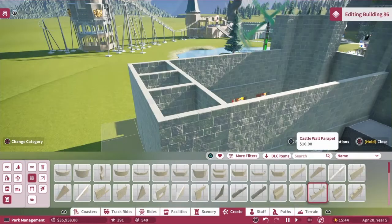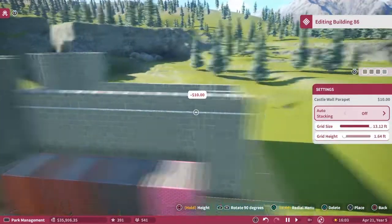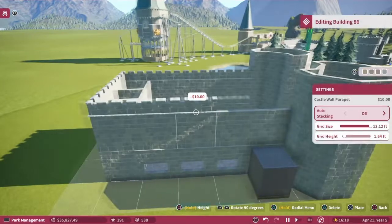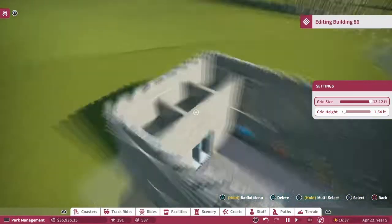I was going to put the parapet up there like that but it just didn't work — I'd have to make the tower taller and I really didn't want to do that. So I'll just put these decorative tops on it like that. That looks good to me, I think that's going to work fine.